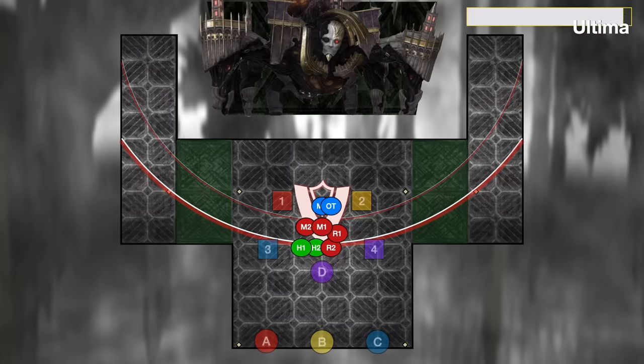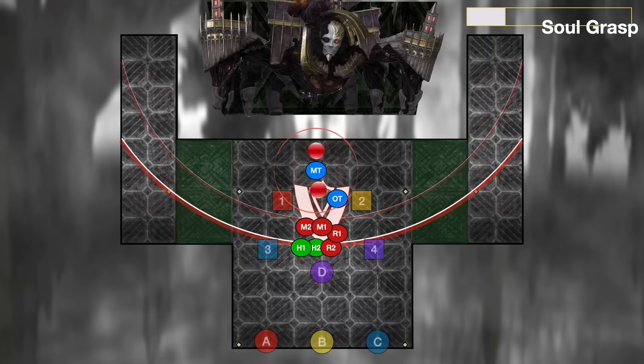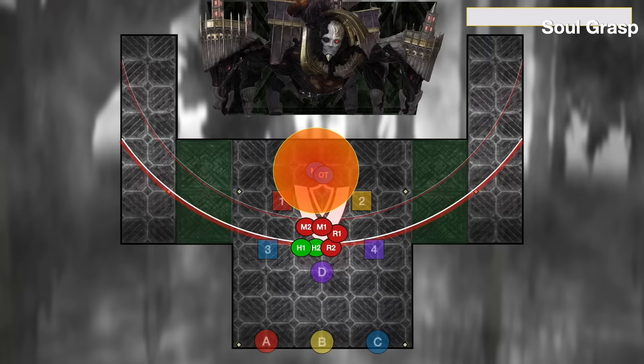The boss starts by casting Ultima, a raid-wide that comes with a bleed. After Ultima is Soulgrass, a tank buster that targets the top player in aggro for a dual tank buster. Overall, Soulgrass hits for four hits — pop some light cooldowns and share this. You can also have the main tank take it just with invuln.